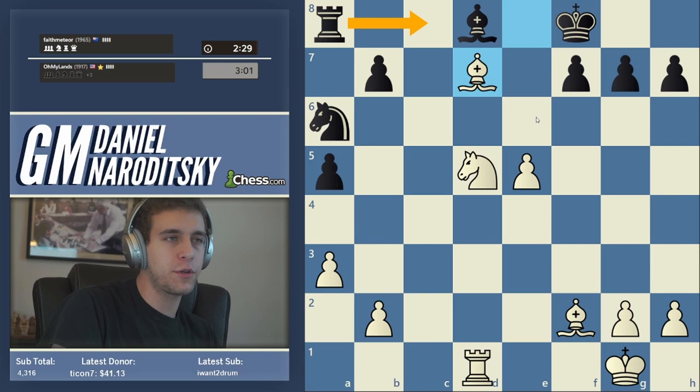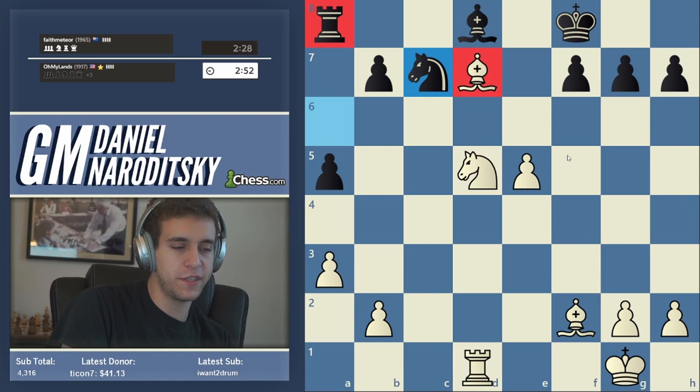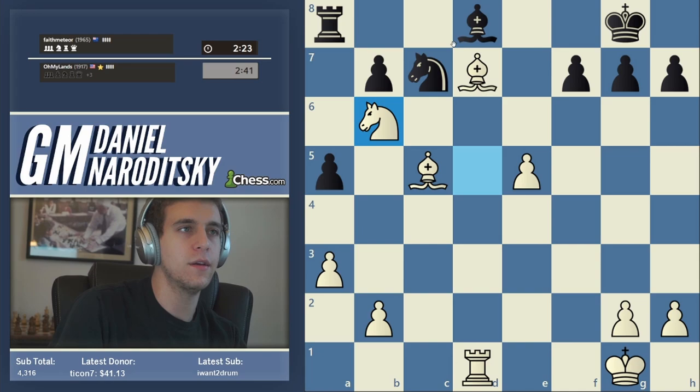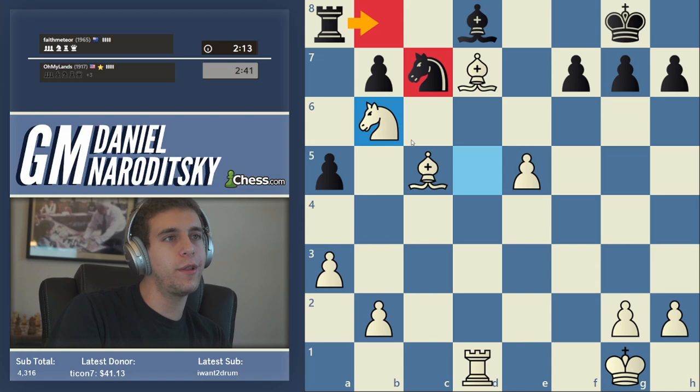Bishop d7 — why? To prevent him from going rook c8, keeping the rook confined. The bishop is just a thorn in black's side. How should white proceed? There are better options than meekly trading the knights. One proposal: bishop c5 check activating the bishop, then stick the knight on the weak square b6, continuing to twist the knife. If rook b8, we can immobilize the knight with bishop to d6. This is a really nice, easy conversion.